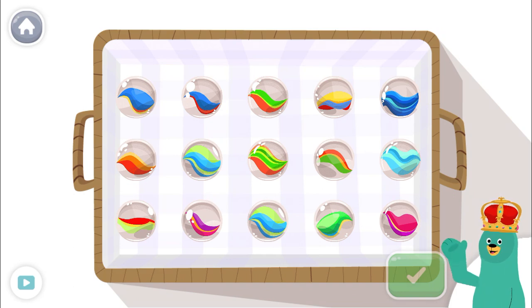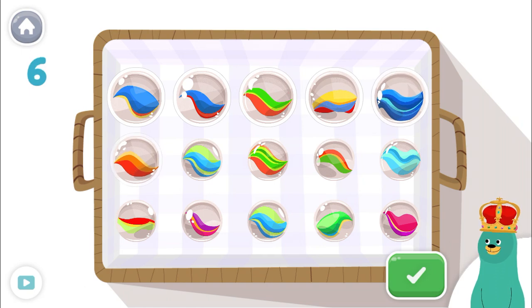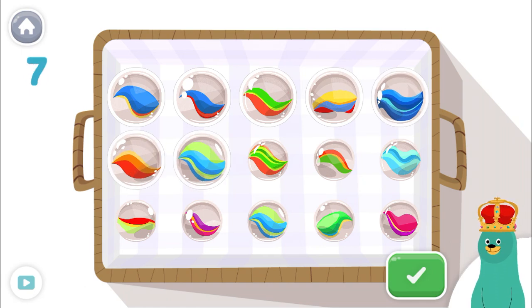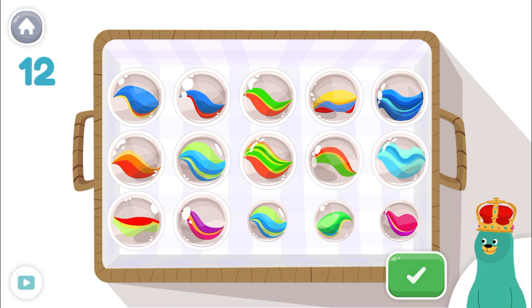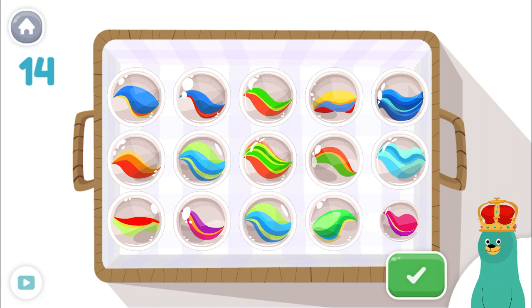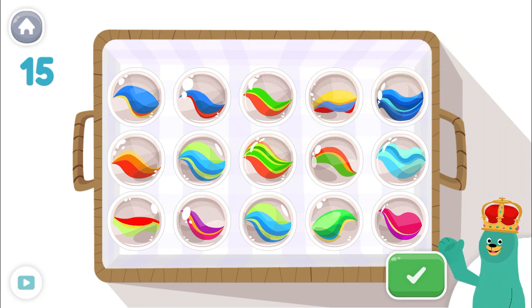Tap and count the toys. Tap the green button when you're done. 1, 2, 3, 4, 5, 6, 7, 8, 9, 10, 11, 12, 13, 14, 15! Great! There are 15 in the basket.